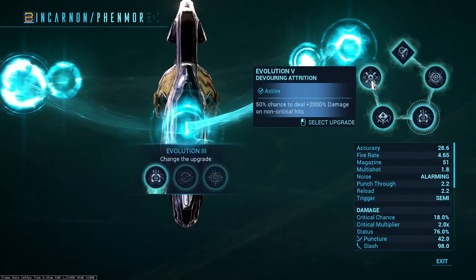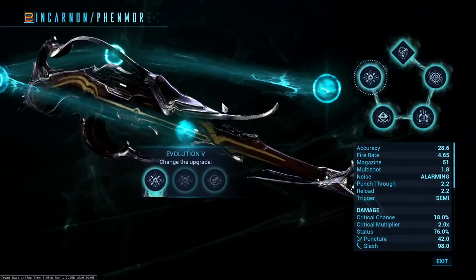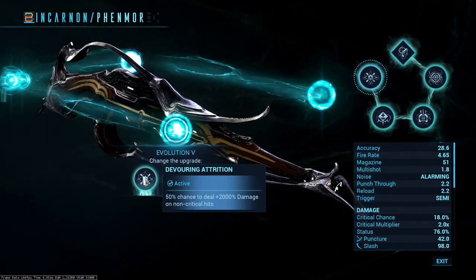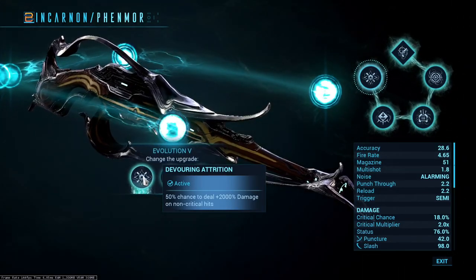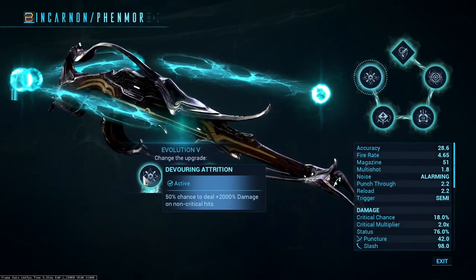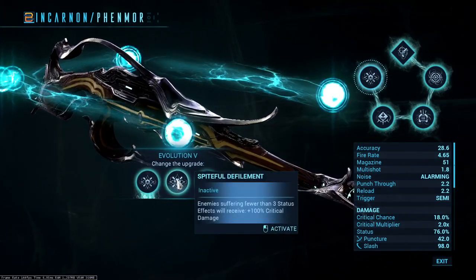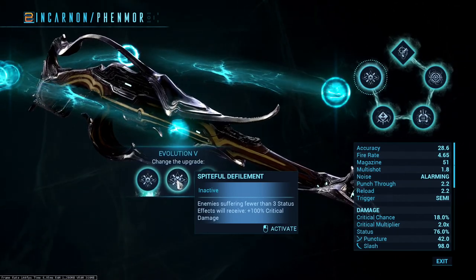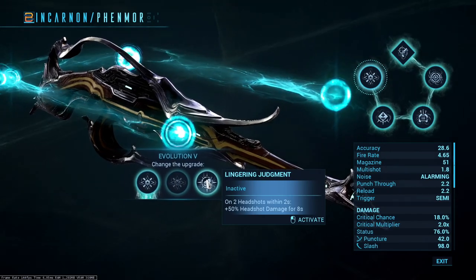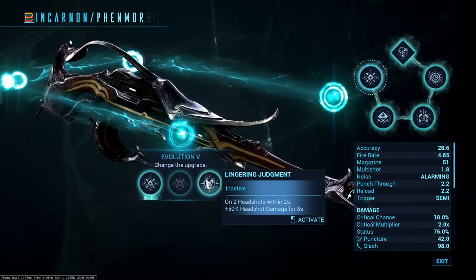The last two evolutions get us into the change-over between two builds. Going straight to Evolution 5: for the best build I see, we have Devouring Attrition — a 50% chance to deal plus 2000 damage on non-critical hits. This is also available on the Latem. The other options are: enemies suffering fewer than three status effects receive plus 100 critical damage, and on two headshots within two seconds, plus 50 headshot damage for eight seconds — a respectable damage bump.